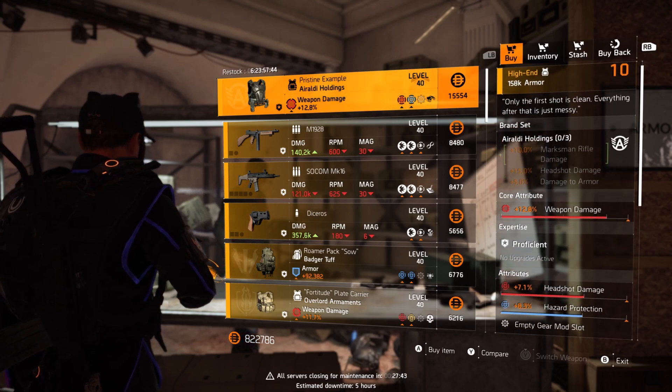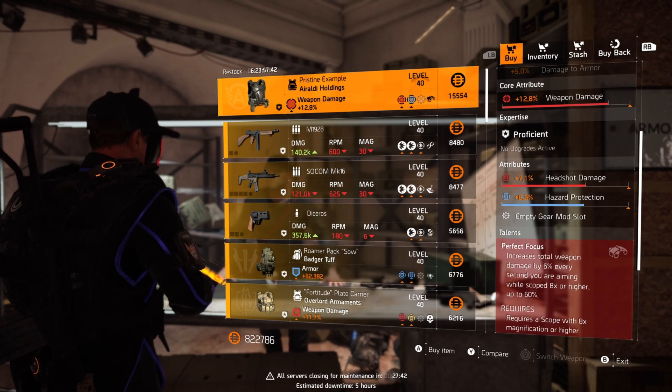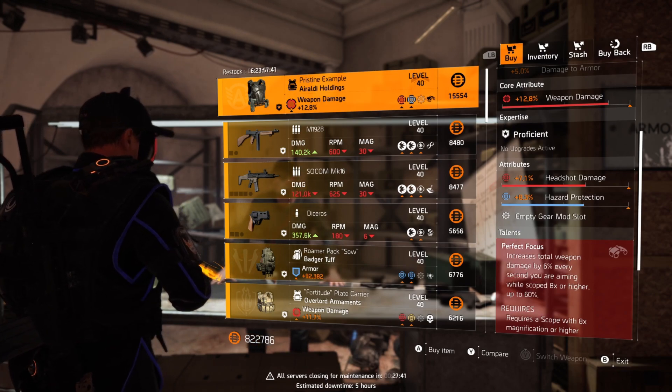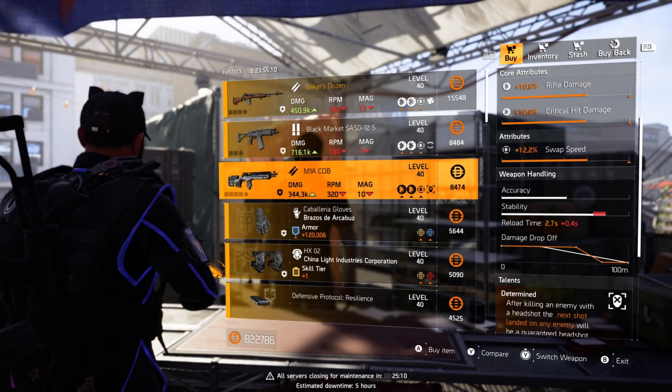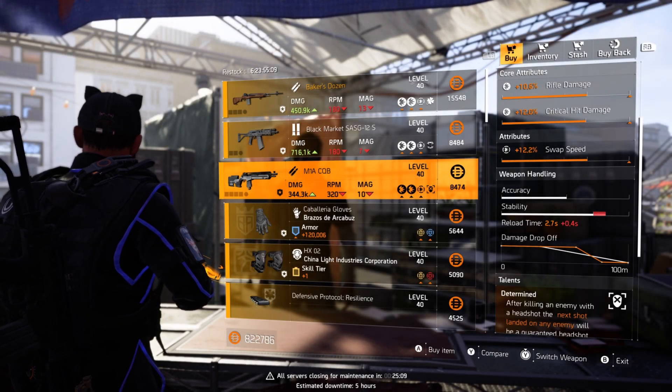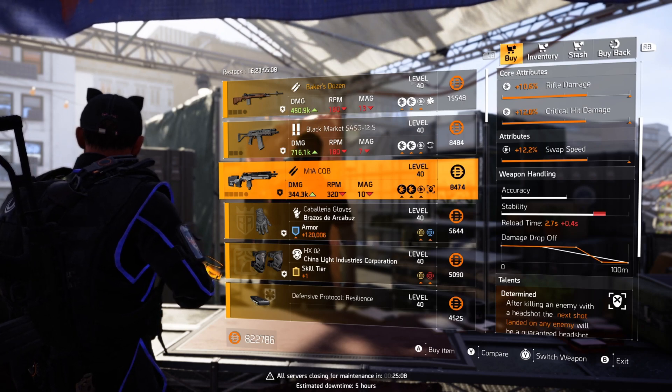At the White House we've got another Pristine Example but this one's much better — 12.8 weapon damage, 7.1% headshot damage, and the hazard protection could be changed to anything. This is a good one. At the Theater Settlement we've got an M1A CQB with Determined. It's a rifle so it does hit less than your snipers, but you should still be able to one-tap most NPCs.